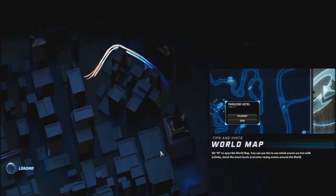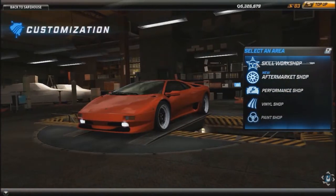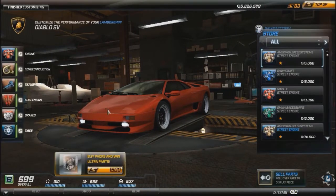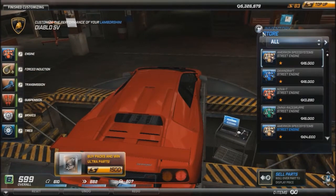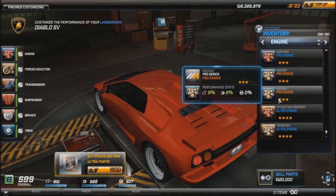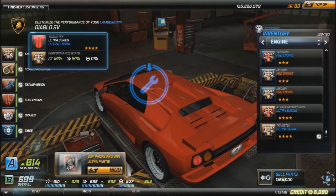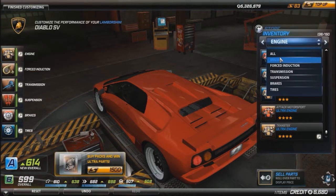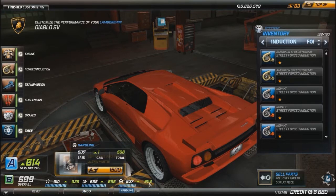We are in the safe house and going to customize this car. Under customization, I already have a few pro parts. We're going to the engine section to see if I have ultra parts. The more the numbers, the better the car — right now it's 599 overall, class 614. Top speed goes from 610 to 638, acceleration from 682 to 698, handling is 507.